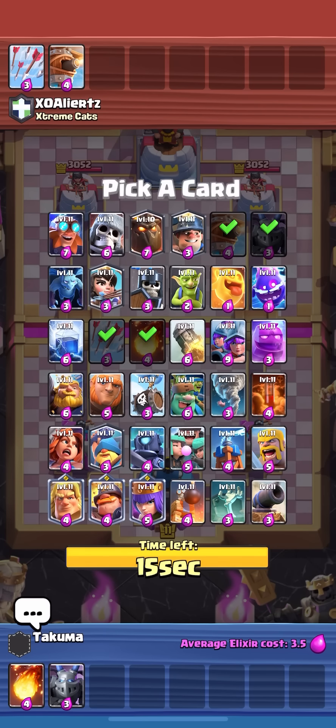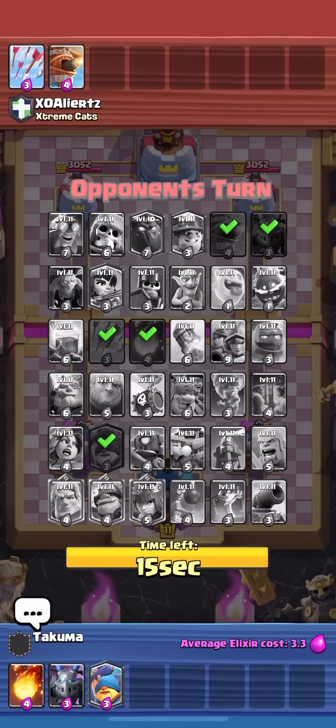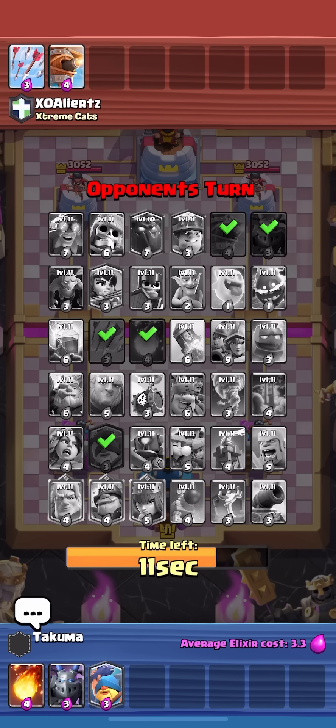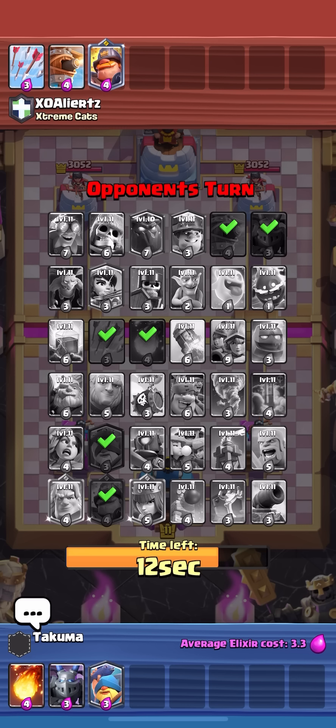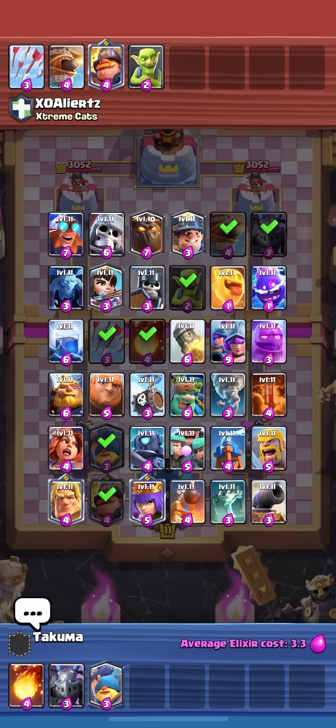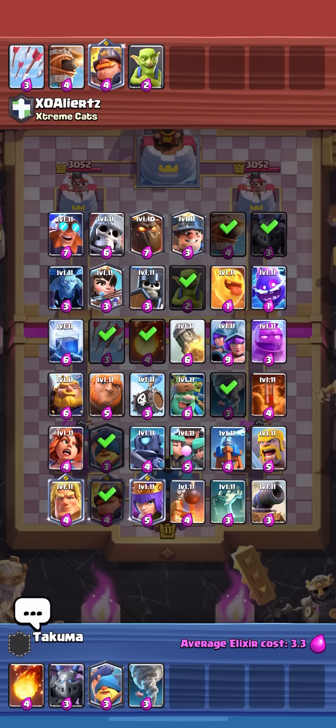Maybe even go for a weird three musketeers if he doesn't take poison. I'll take the fisherman and mega minion — mega minion is really good against flying machine, one of the best counters to it. Taking fisherman just to make him think I'm building an RG. He takes mighty miner to stop the RG, okay. He takes goblins — they're cheaper and there's no log or barb barrel so I can't kill the goblins right away to get my fish to pull the mighty miner.